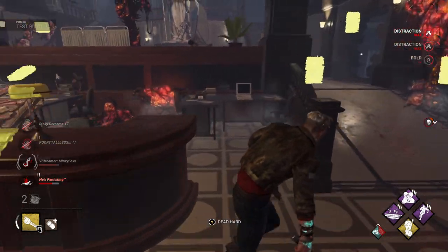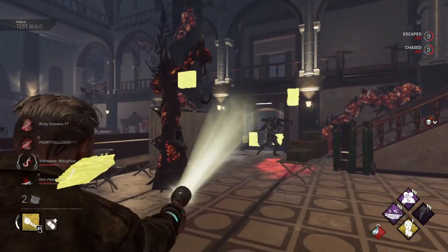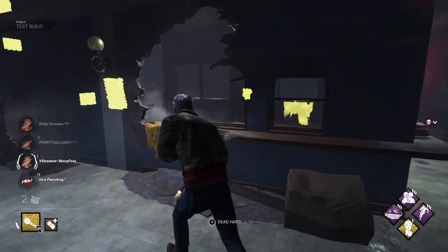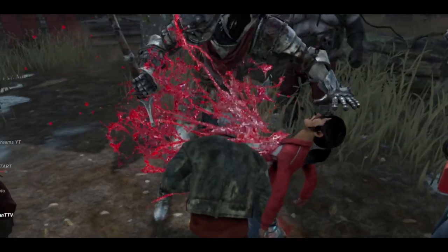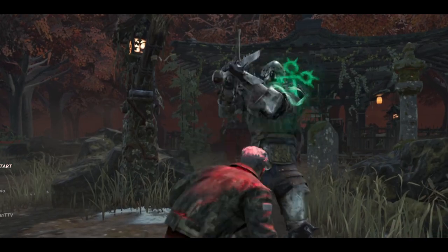Pay attention here: this killer summons three guards in the same exact order every time. The first is the Carnifex, who can break or damage objects faster than the others. The second is the Assassin, who moves faster during the hunt. And the third is the Jailer, who patrols longer and is better at detection.